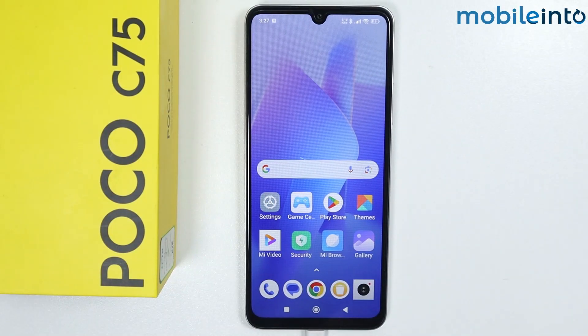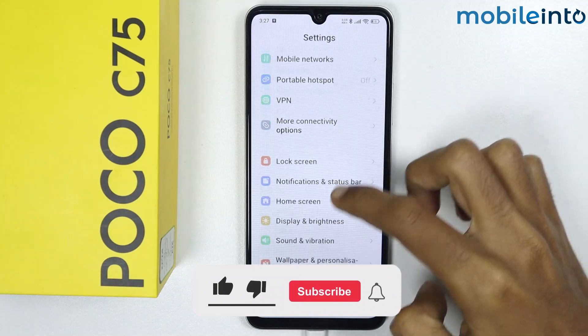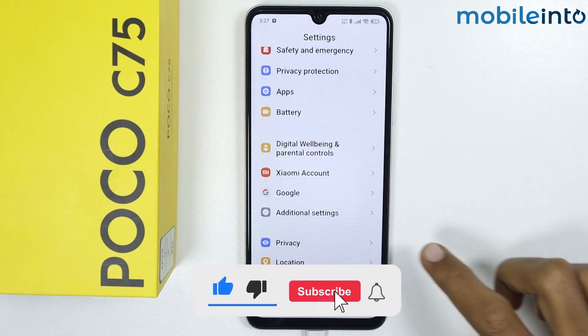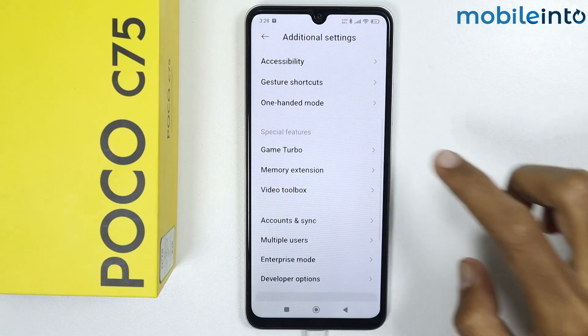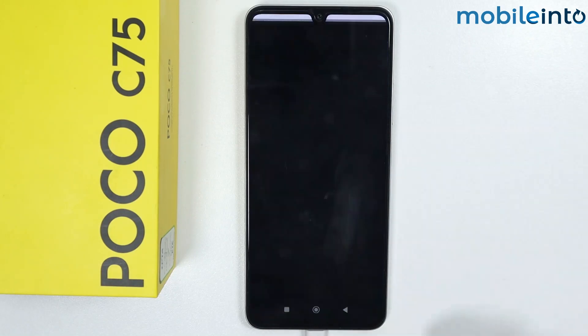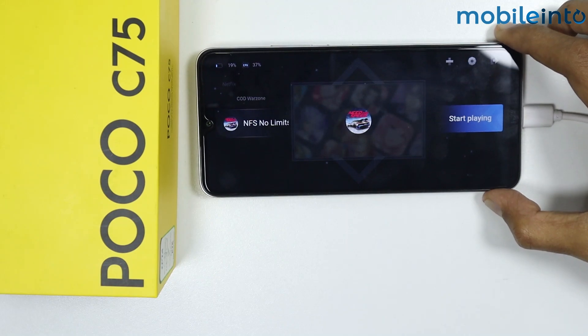In this video we will see the best game turbo settings on the Poco C75. To do that, open the Settings app, scroll down and tap on Additional Settings, then scroll down and tap on Game Turbo. As you can see, we have enabled Game Turbo.